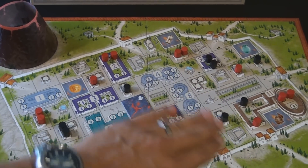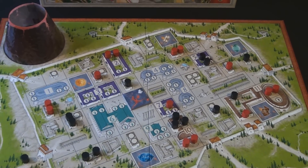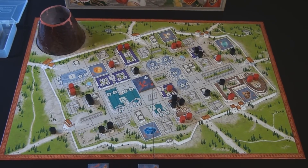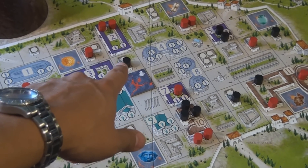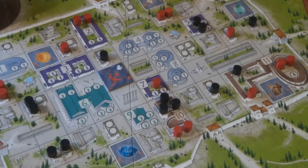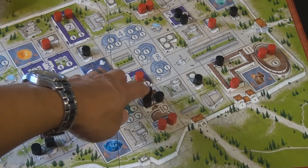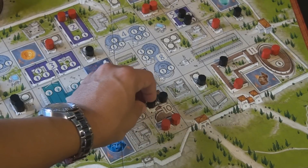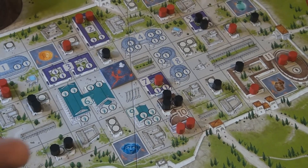Each turn you draw one lava tile and then move your people out of the city. Movement works differently depending on how many people share a space. If a token is alone on a location, it can move two spaces. If multiple people are on the same location, you can only move one space each but you move all of them — so three people on a space can each move once, potentially reaching a gate in a single turn. The goal is to get as many people out as quickly as possible before the lava catches them.